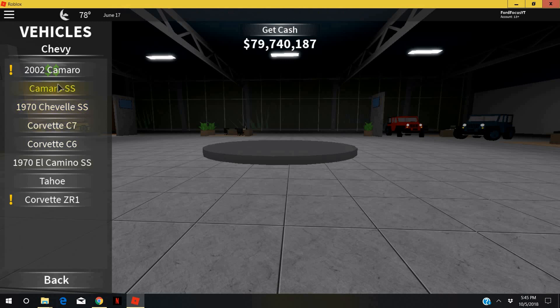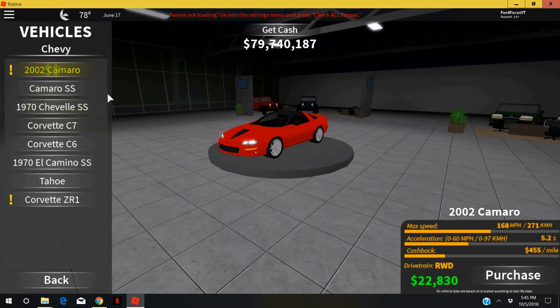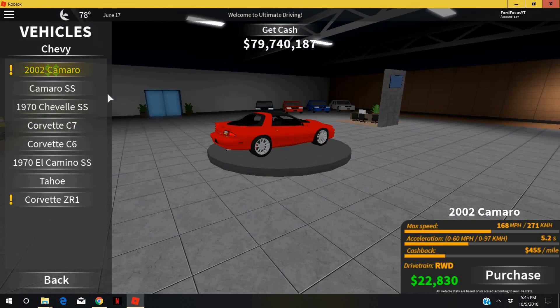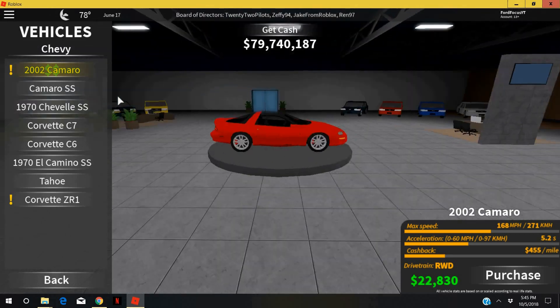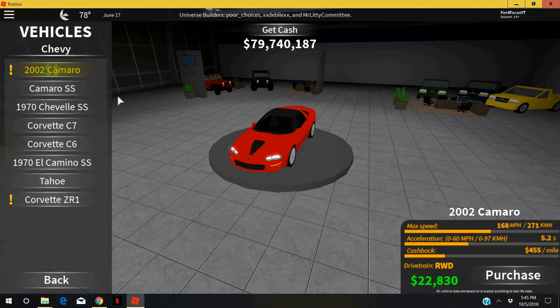First, there are two brand new Chevrolets. You got the 2002 Chevy Camaro, which has that style from the early 2000s. It's rear-wheel drive with a max speed of 168 miles per hour, 271 kilometers per hour, with a 0 to 60 acceleration of just 5.2 seconds, and a castback of $455 a mile.